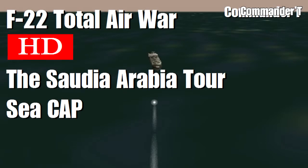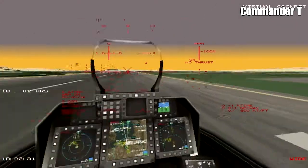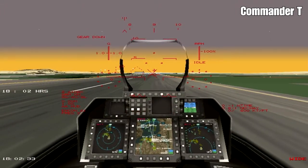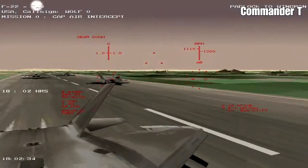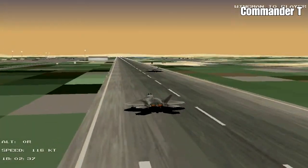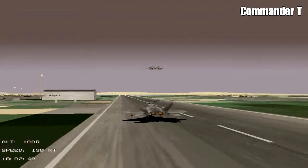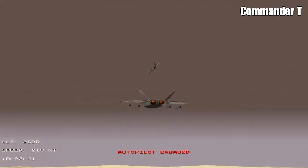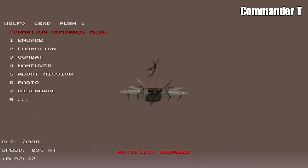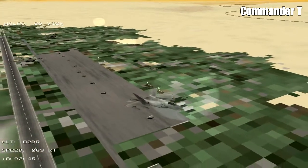Hello and welcome to another F-22 Total Air War Let's Play video. This is the next mission on the Saudi Arabia tour called Sea Cap, where we've got to take out some enemy ships comprising tankers and cargo ships. Without further ado, let's get airborne - engines on, full power with afterburners. We've got three wingmen with us today and we're going into a V formation.